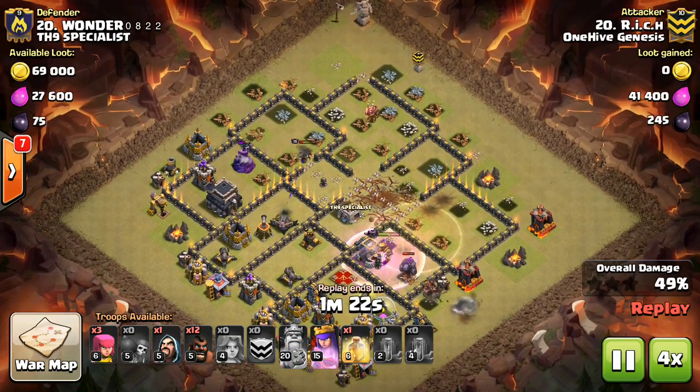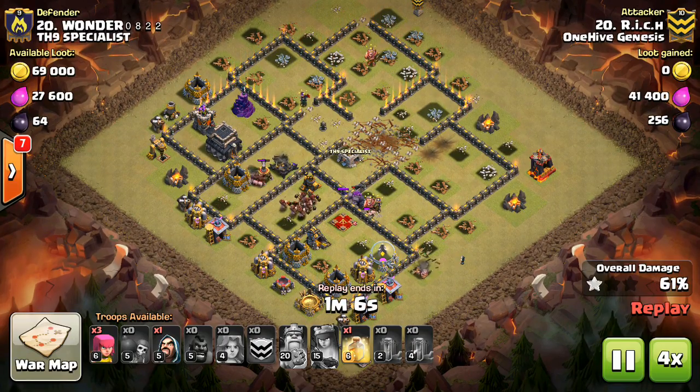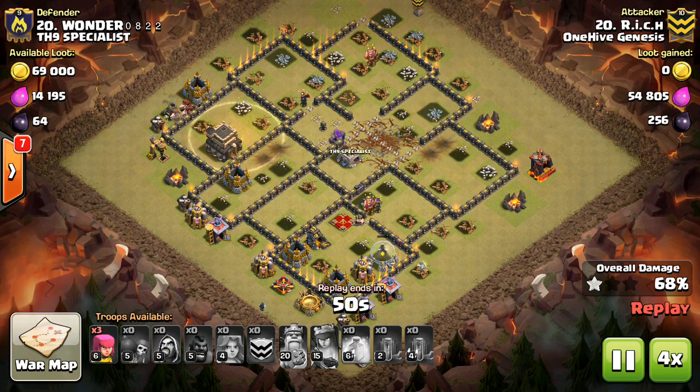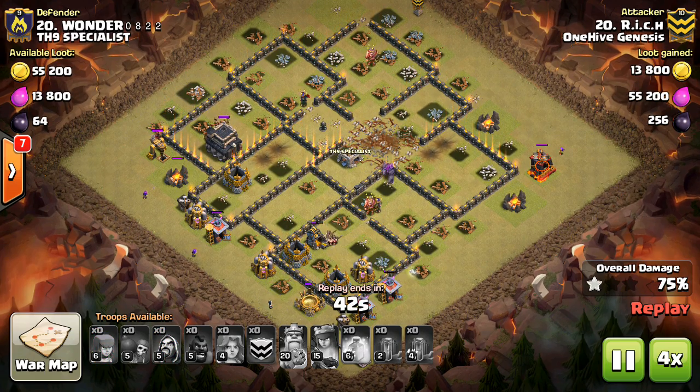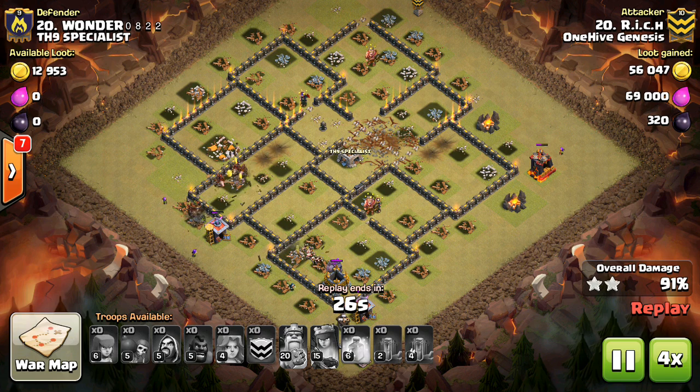They can also draw one to two shots from a point defense to save damage from your hogs or your balloons. This can be the difference between a defense going down or not. So you can drop a Barbarian and drop a few balloons, and that will buy your balloon a little bit of extra time, making it take out a defense which it wouldn't otherwise.